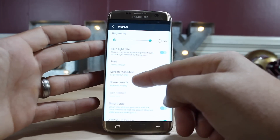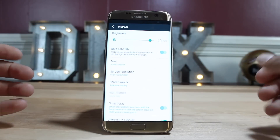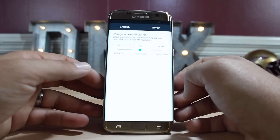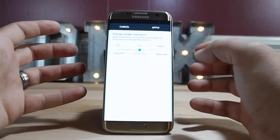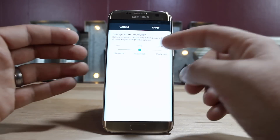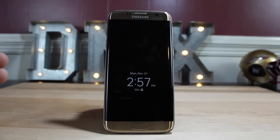In the display settings you have a blue light filter that reduces the amount of blue light emitted by the screen, which limits eye strain. You can change your screen resolution to 720p or all the way up to QHD — 1080p and 720p will reduce battery consumption, but now you have the option to go full QHD. You also have your always on display, where you can apply custom themes.